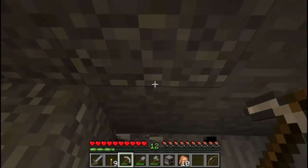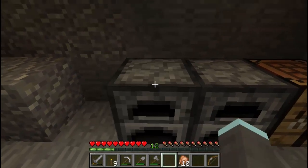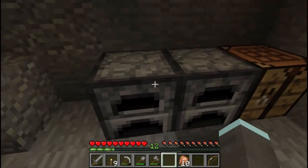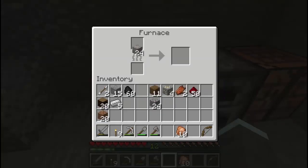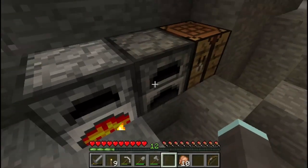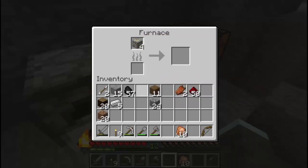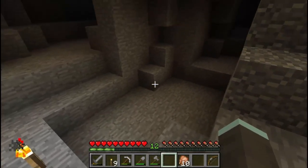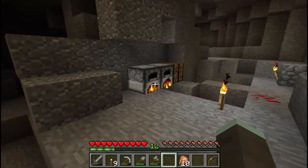Let's make a couple of furnaces. It's worth pointing out that furnaces can only be made out of cobblestone — smooth stone, andesite, diorite, and similar blocks will not work. We'll put all the iron in one furnace — that will be exactly three coal's worth — and put the gold in the other. There's no real reason to smelt gold right now, but we may as well. Let's have a quick run around while that's smelting.